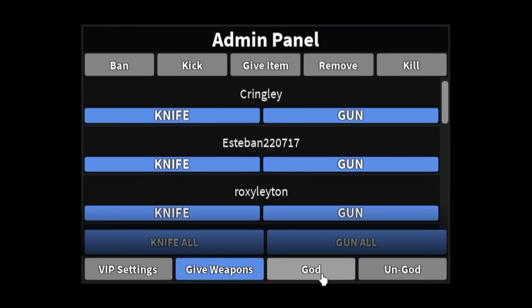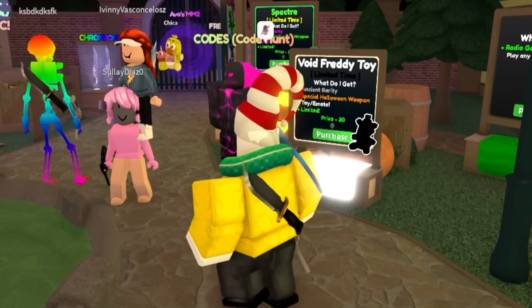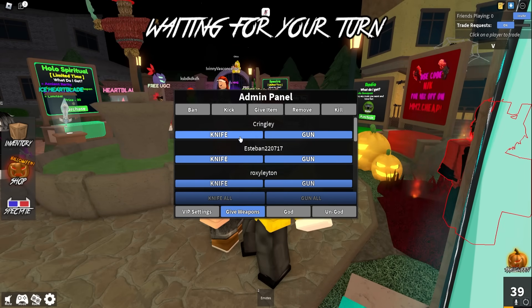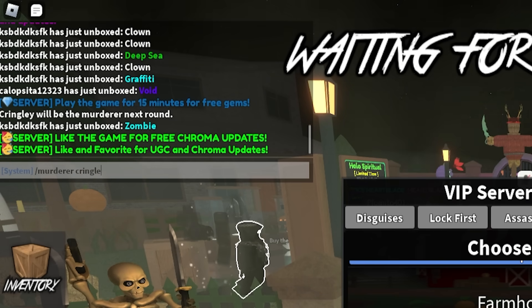I could ban people. Give weapons — knife, gun. Wait a minute, how do I get back to the other menu? I can't get to VIP settings. Hold on, I've got to give myself murderer — murderer Kringley, boom. We're going to be the murderer next round.